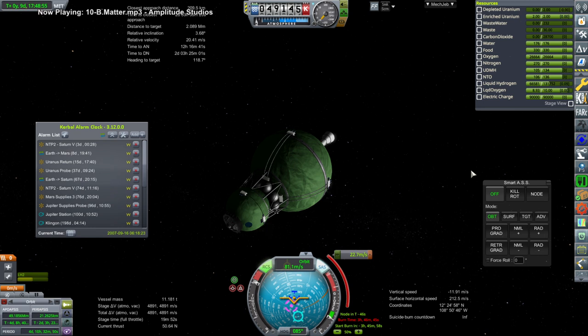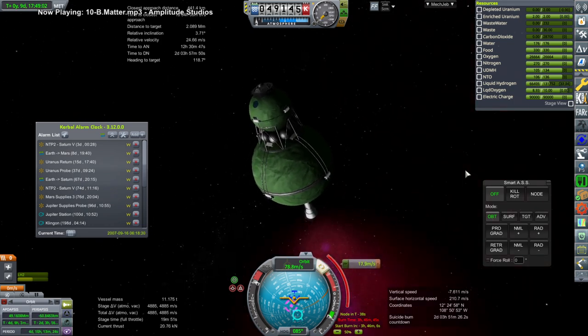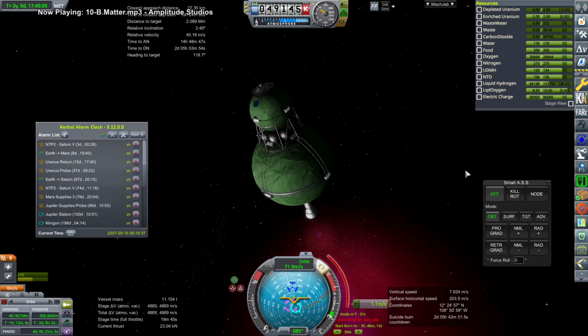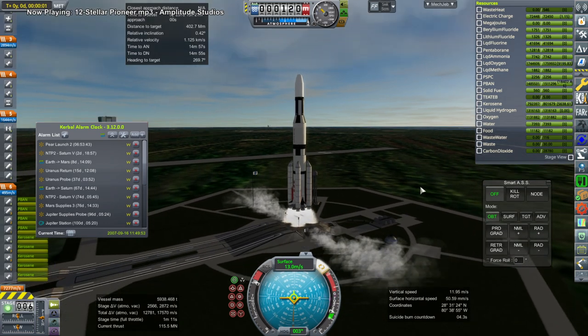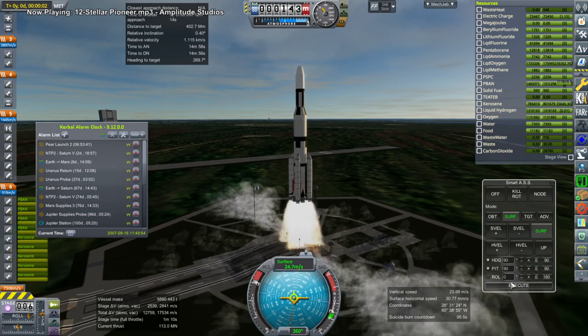We begin with the Pair, which is trying to rendezvous with Lunar Gateway in order to pick up Make-1B for a trip to Mars. The Pair is just supposed to get Make-1B to low Earth orbit, but I ultimately decide that's not the best arrangement. It would be better to send Make-1B out to Mars from lunar orbit, and to that end I launch a vehicle to get Make-1B to Mars.